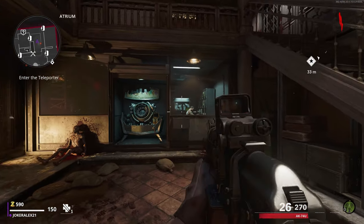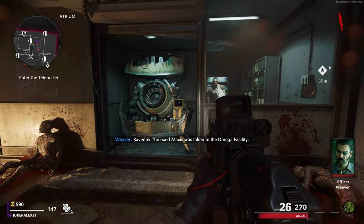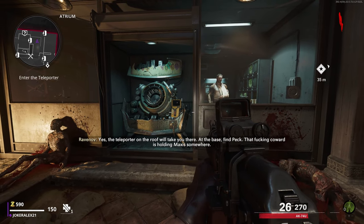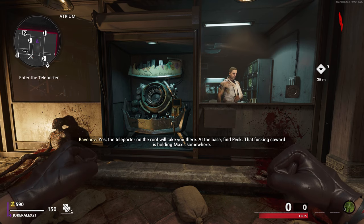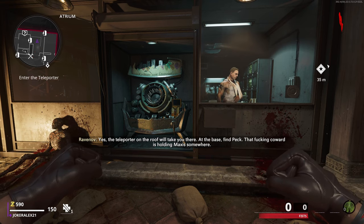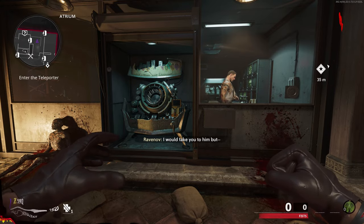Head over to where his marker is and you will see next to him on the left hand side is the Pack-a-Punch machine. Of course we can't use it just yet as we need to activate it. In order to activate the Pack-a-Punch machine we need to turn on three different generators throughout the map, and to activate these generators we need to first teleport over to the main facility where they are located.